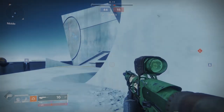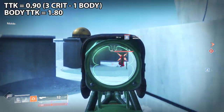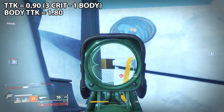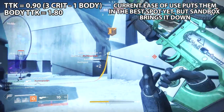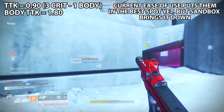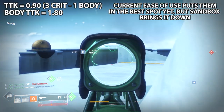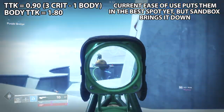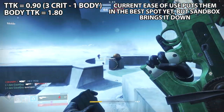For PvP, there are a couple things to consider. The TTK is at 0.9 seconds. The buff allowed you to do three headshots and one body shot — before, you had to land all four headshots. Currently this is the best spot these 200 RPMs have ever been in Destiny 2 PvP, with a 1.8-second body shot time to kill. The maps in Destiny 2 were made for 4v4 and it shows — Midtown, Equinox, Vostok play to a scout's strength. Most maps, though, favor pulses, hand cannons, and various other weapons.